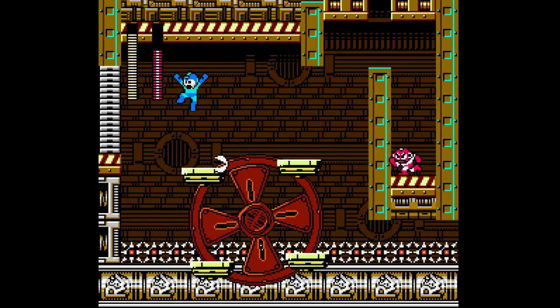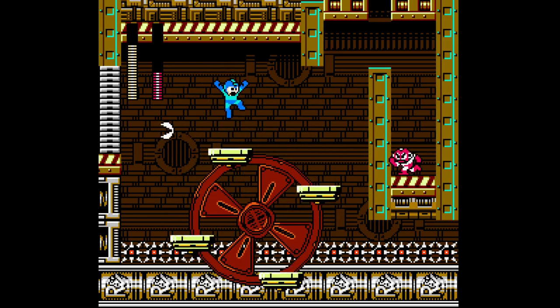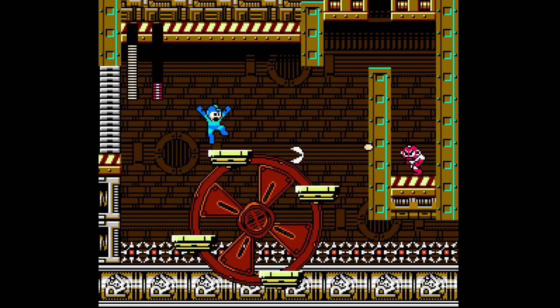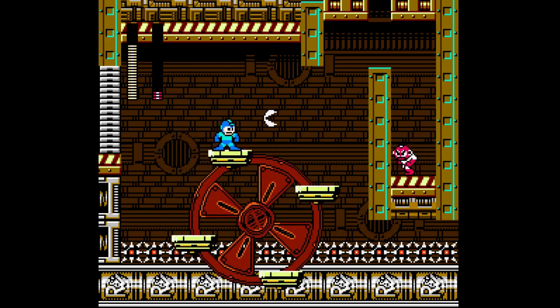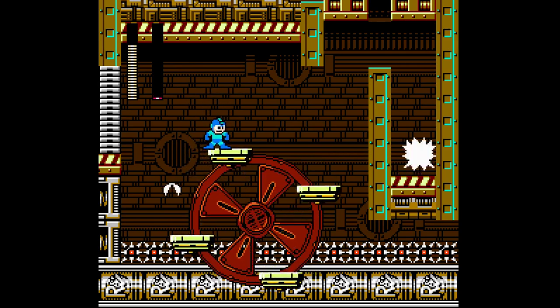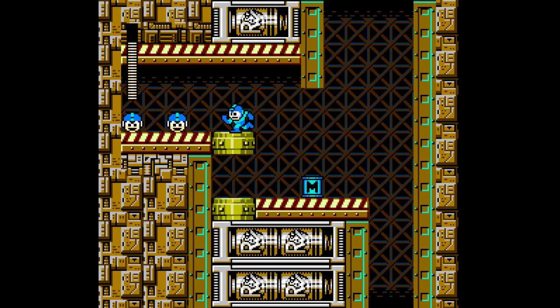I wonder if the stage completes after this, or if you get a weapon here — maybe the R-cutter if you beat this guy. Much like with the Magnet Man boss we just fought, this here is actually quite a cool boss room as well. They like the way you have to dodge Cutman here. Very cool boss room — simple, but very cool. Fun to dodge, fun to play. And look at this — a one-up room and an M-tank!